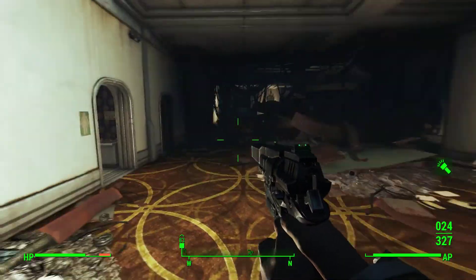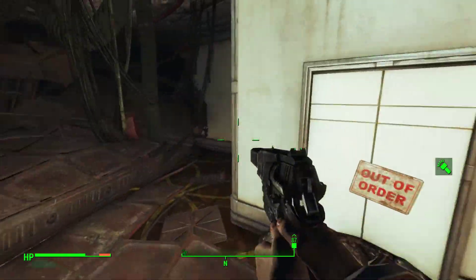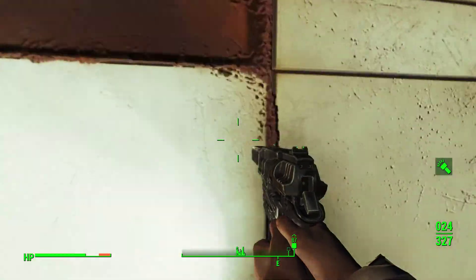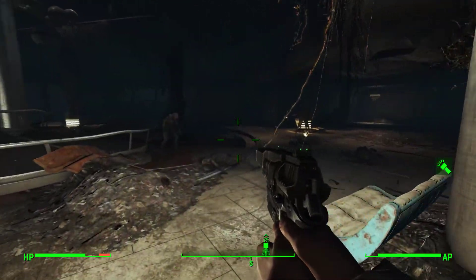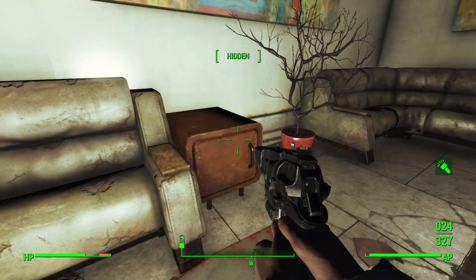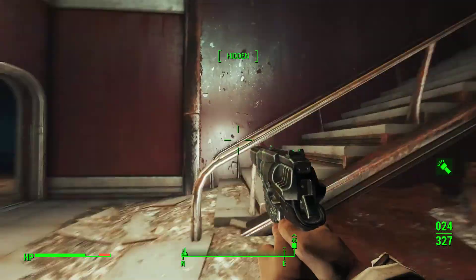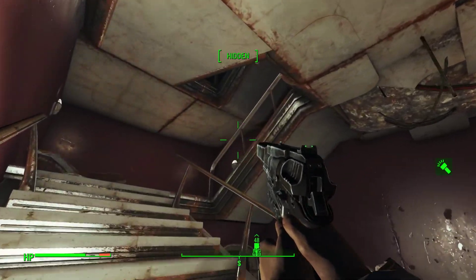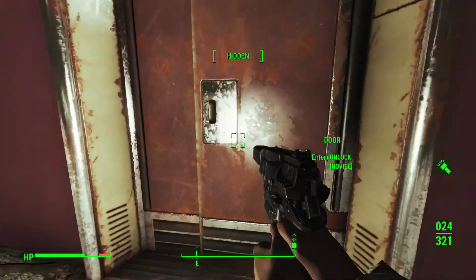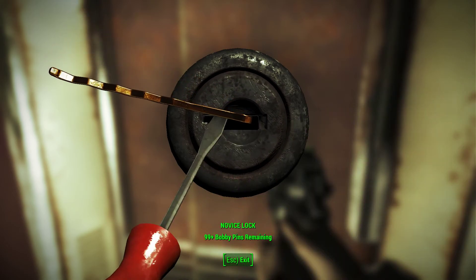Where do we go from here? Did I miss something? I mean undoubtedly I missed something, but I wonder what exactly it was. Ooh, a duffel bag — 23 pre-war money. 23 appears to be the lucky pre-war money number. And nothing over here. This way — what's over here? Back down into stealth. Anything in that cabinet? No. Got a door back here. Hey Nick, I think we got company close by. Let's check out this door down here.